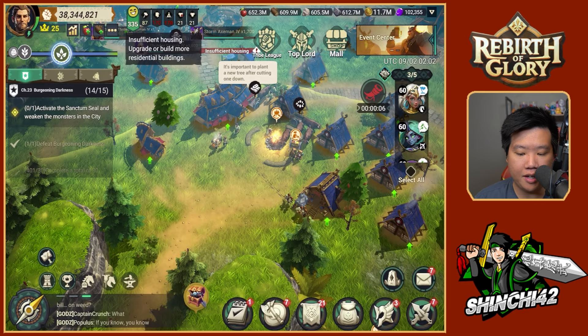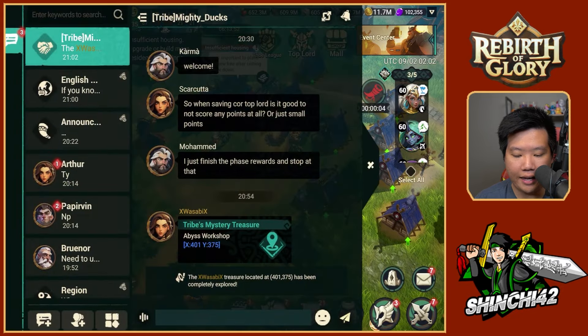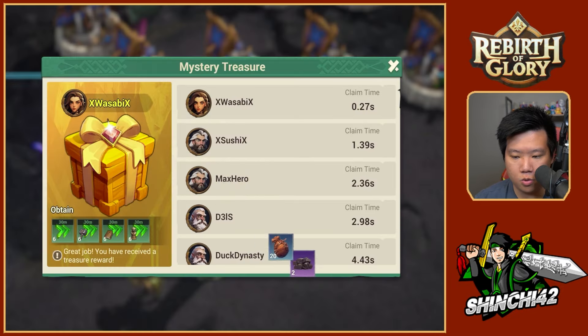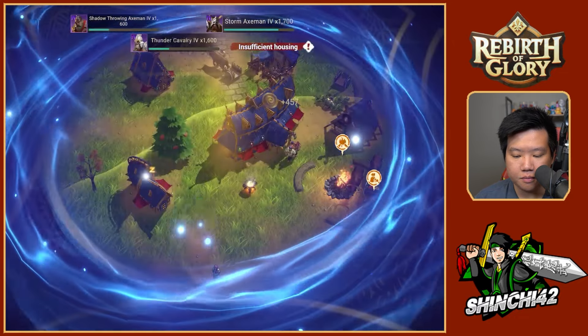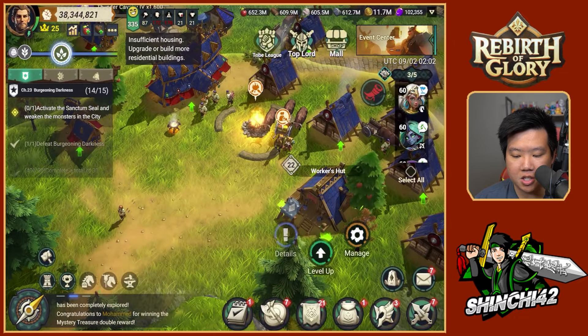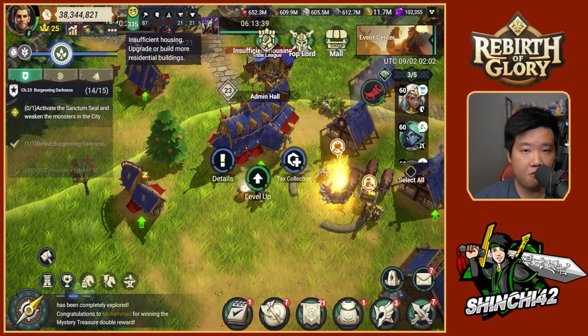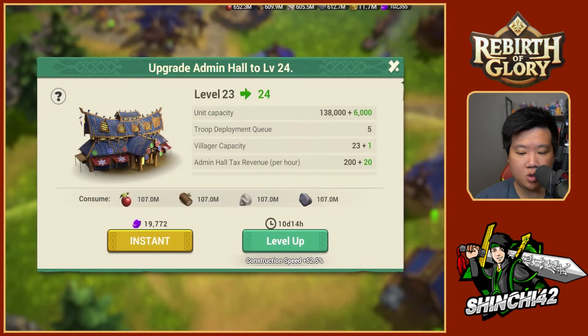I don't have a ton of building speed-ups — I have a decent amount, but I feel like I'll need them for that 10-day upgrade. I didn't calculate my speed-ups ahead of time. I'm not going to upgrade the workers hut anymore because I really need the resources, but I do need to consume some building speed-ups, and the best way to do that is on the admin hall. So this is day one — going to upgrade this.